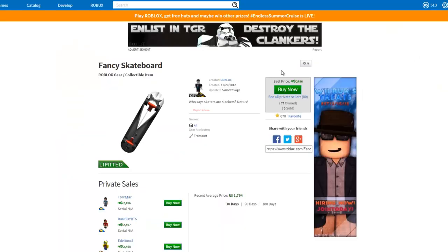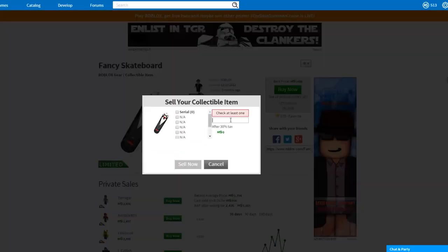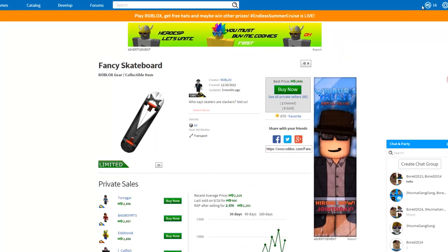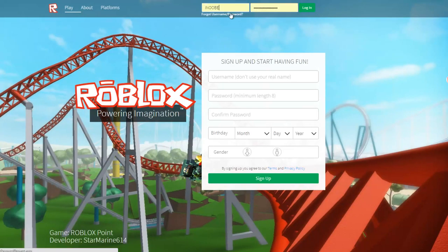This is very confusing to explain, but trust me, it makes sense. Let's buy for $6K. There you go. Let's see the RAP now — $2.2K. That's sick. So much profit.